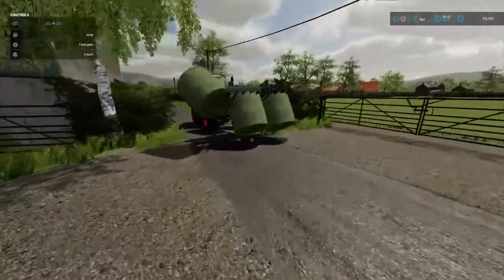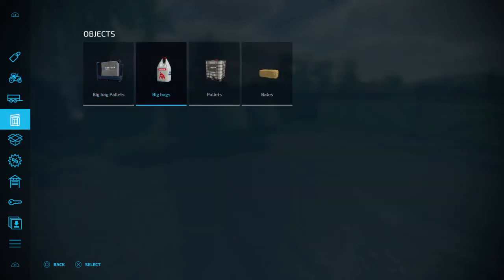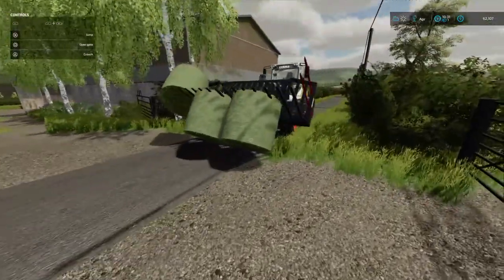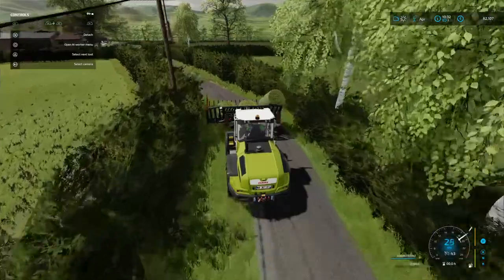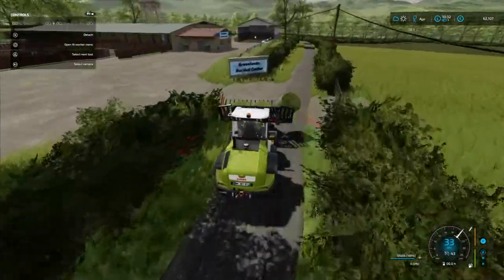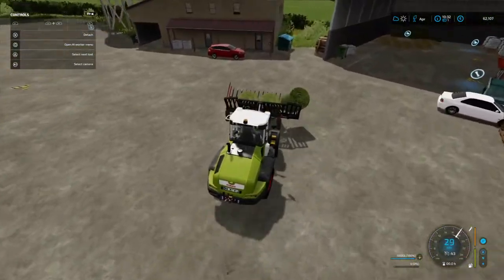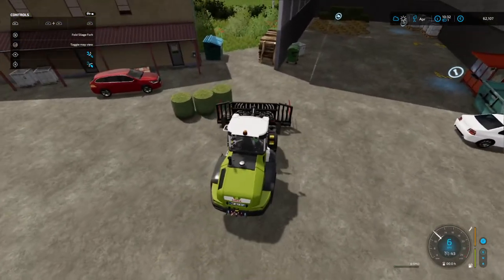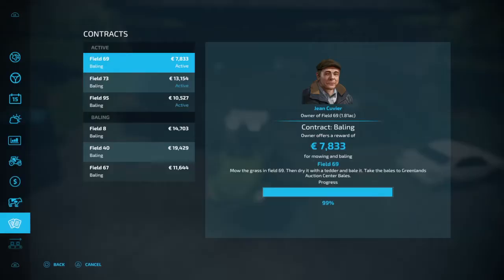I decided to be sneaky about it. I went to the shop, bought a loader, and bought a couple of bales of hay - since I was getting hay off this field. I bought three bales of hay and put them into the sell point, hoping that would release the contract and bring me up to 100% so I could collect my 7,833 euros.